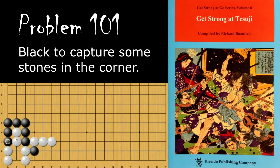Black's best move is to simply atari these two stones. If white connects here, black will descend and capture everything, so white can't do that. White will atari these, black will capture. White cannot connect here because that is self-atari, so white will simply capture these, allowing black to capture those two.